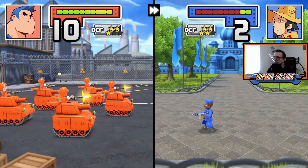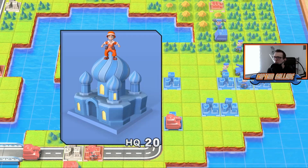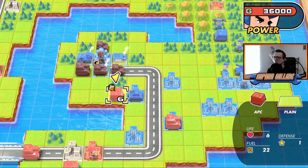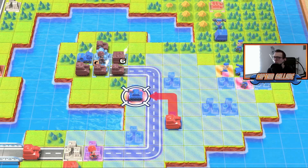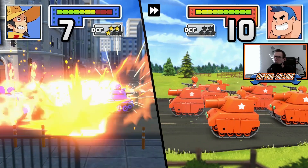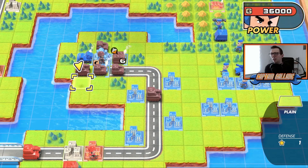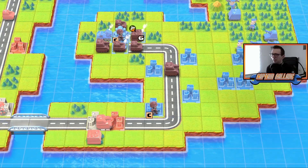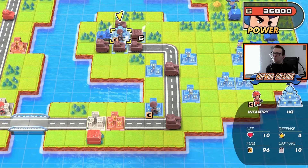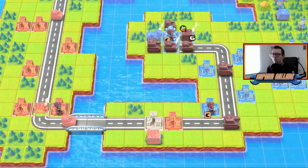I'm gonna put you here — for fun and giggles I'm gonna put this one here. I think there is no chance that he even gets away. This infantry — next turn we got it. 100%.